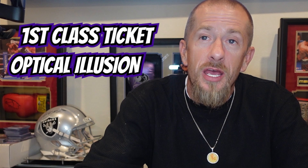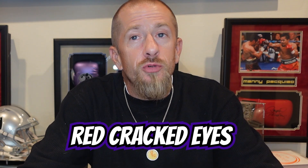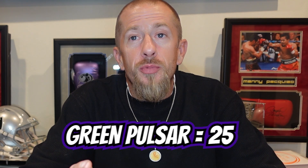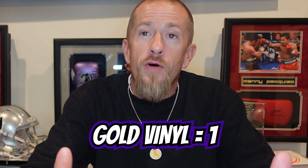There are a few big chases in these that I really like. There's the red cracked ice, which is not numbered, and the blue cracked ice, numbered to 75. The green pulsar is numbered to 25, the gold vinyls are one-of-ones, and they also have the black pandora — not numbered but very very short prints. There are also a few other sets that aren't considered short prints but have a very small player selection.